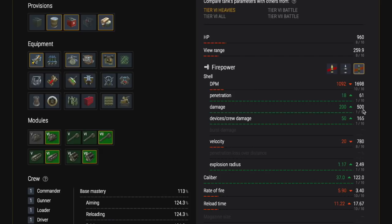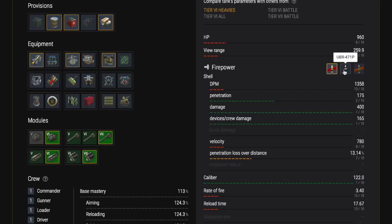I believe you need to use the big gun and of course the big gun is lots of fun. The pen on it is excellent but the handling is patchy — you'll get ghost shots, shots that don't pen, so you need to really aim it carefully. But even then you'll still get a few misses and bounces and you won't really know why.